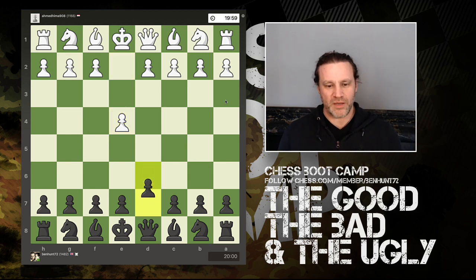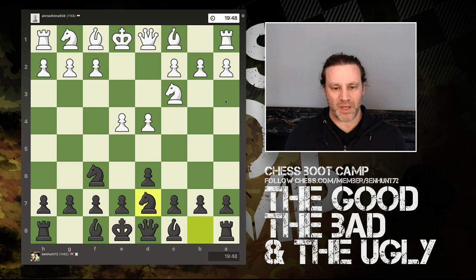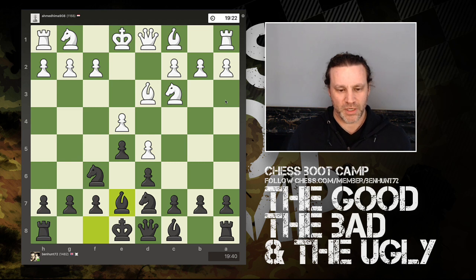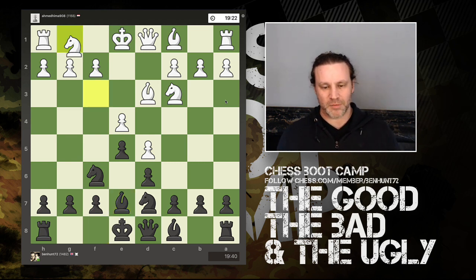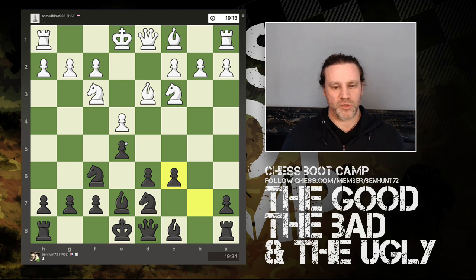My opponent starts with e4, I play d6 — I'm going for the Black Lion opening. Now e5, he advances the pawn, which is good play. The bishop goes to there, this is all standard Black Lion. He brings his other knight out and now c6, and he decides to exchange, so I do have a central pawn majority now.